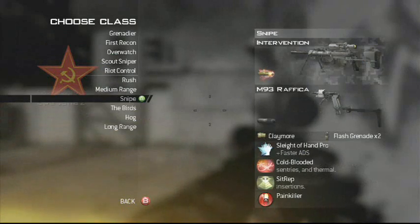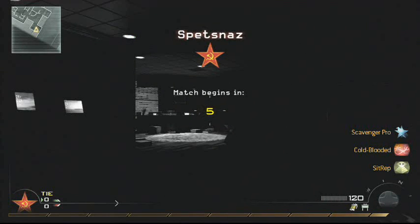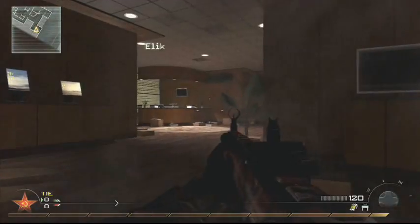What's up guys, this is Specko doing some free-for-all, using the SCAR-H with the silencer. Perks are scavenger, cold-blooded, and sitrep.